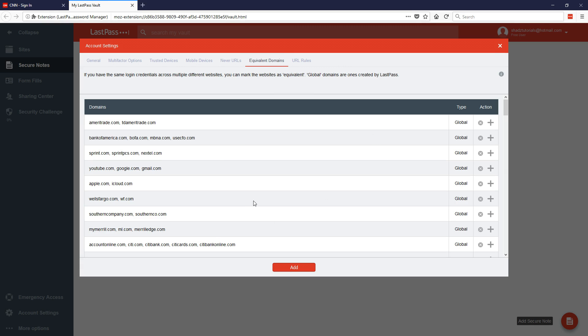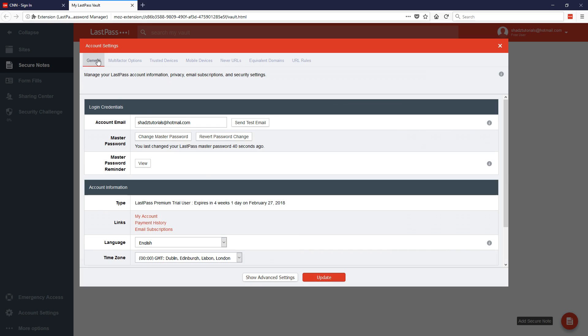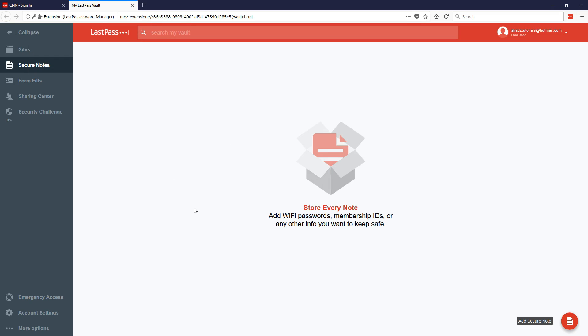Equivalent domains — if you have the same login credentials across multiple different websites you can mark them as equivalent. URL rules — when logged into a website, LastPass shows all login entries that have a similar URL. I changed the time zone so I'll click Update. It has asked me for my master password — any time you update settings it will ask for your master password, just to make sure it's definitely you.